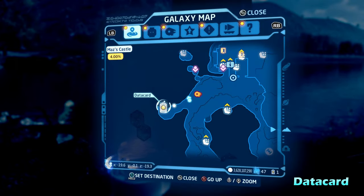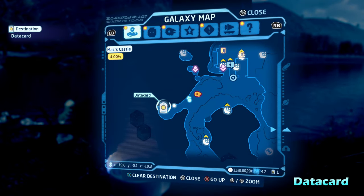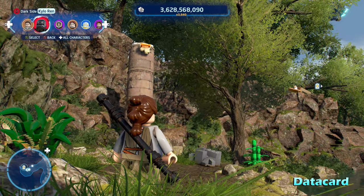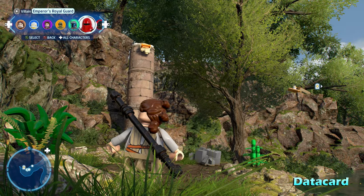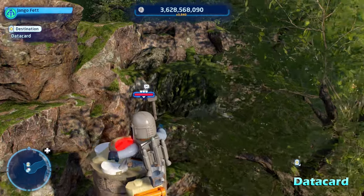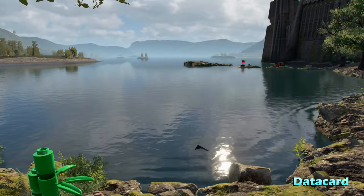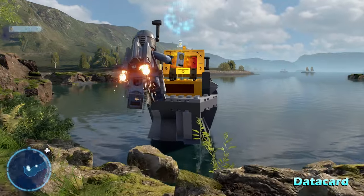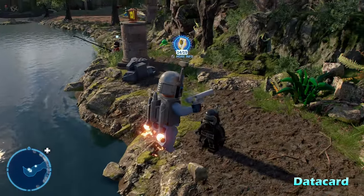Next up we're going to go straight to the data card here in the back left corner of the map, kind of behind your ship. You'll notice a glowing thing in the water and a grapple hook point here. So we're going to switch to a grapple hook character, grapple up, and then stand on the switch on top of this pillar. Once you do that, that will raise this chest out of the water, and then you can grab your data card for Takodana.